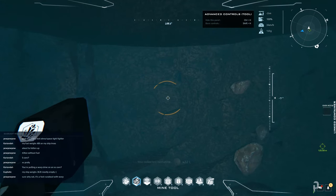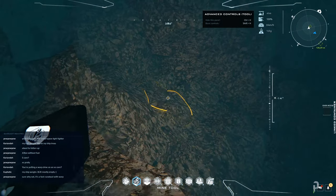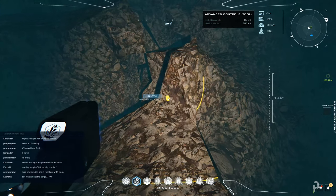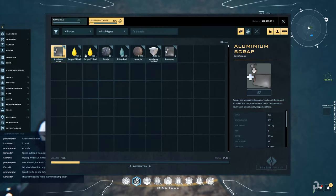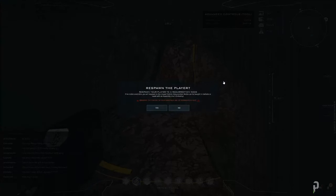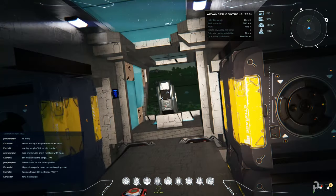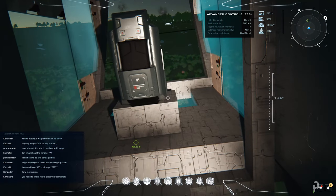Now instead of finding your way back, what we're going to do is verify that our nano pack is completely empty and that everything is in our linked container. Then hit Escape and do force respawn — like I said, you end up back in your ship and you're good to go to find your next ore node.